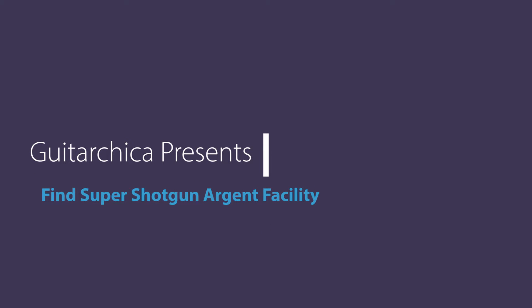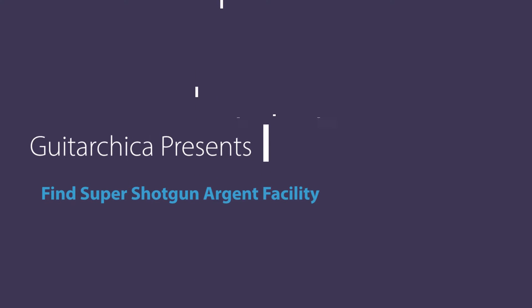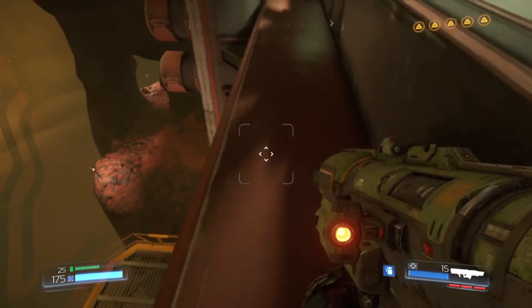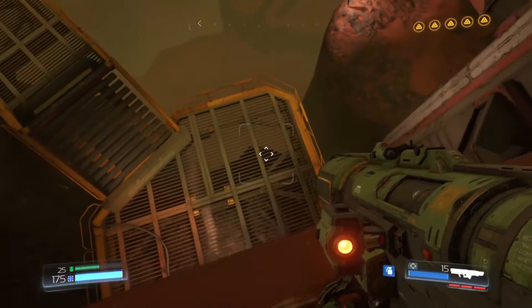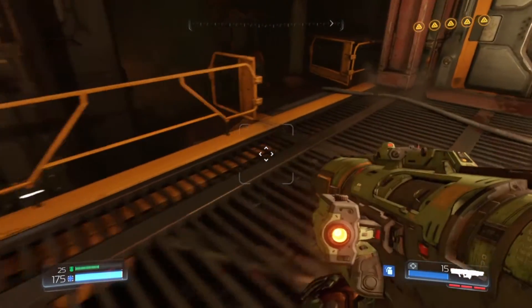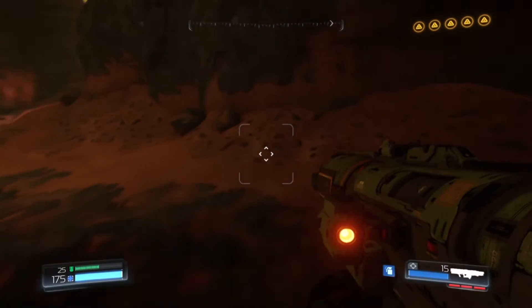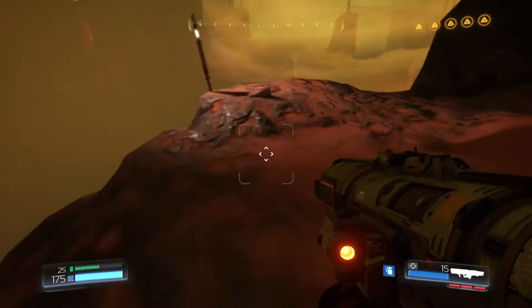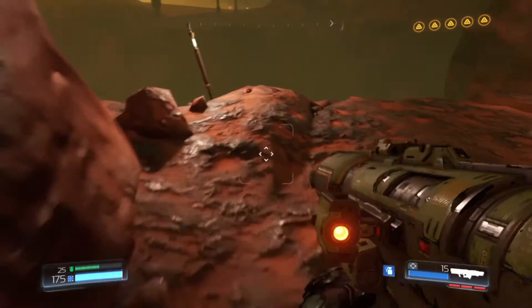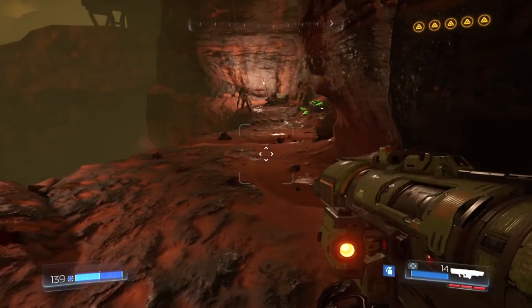Hey guys, it's KatarChika and I'm going to help you find the super shotgun in the Argent facility. It's toward the beginning, kind of at the back of the map where the bio plants are — it's a little off from where you find one of the collectible model guys. I'm going to speed things up because you don't need to see me just walking the path.